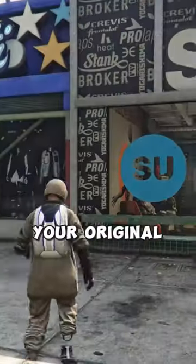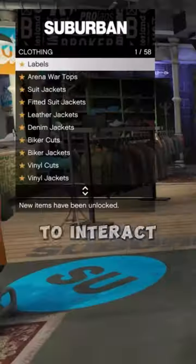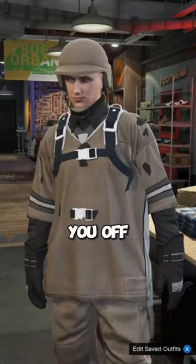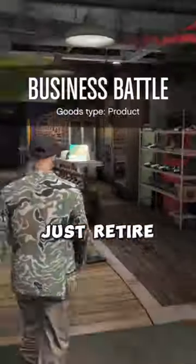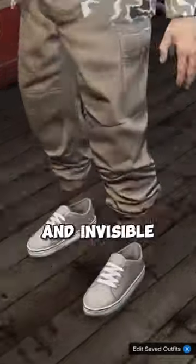Now, when you get back into your original lobby, you're just going to run back into the store, click right on the d-pad to interact with the clothing, and hover until it kicks you off. Once it kicks you off, just retire from being a CEO and save this outfit. You'll now have tan joggers and invisible ankles.